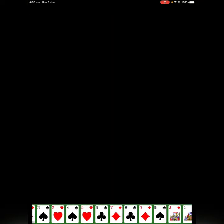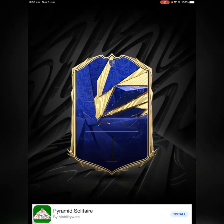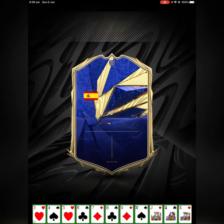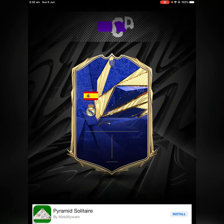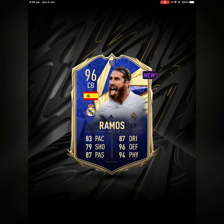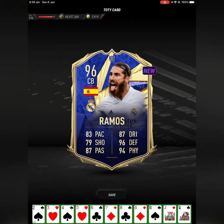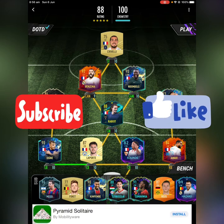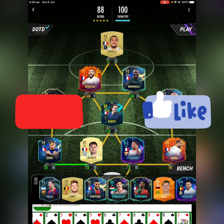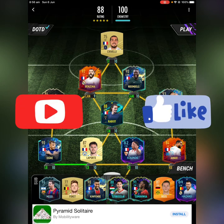I'll open this pack. We want a Van Dyke — oh, Ramos! Let's go! That was one of the ones I hadn't gotten yet. Yes, let's go! So yeah, that's it, that's all you have to do. Be sure to like and subscribe, bye!